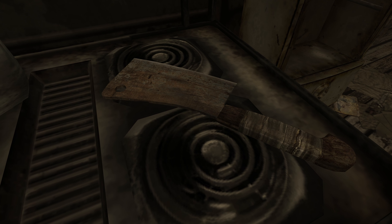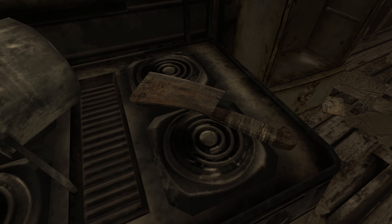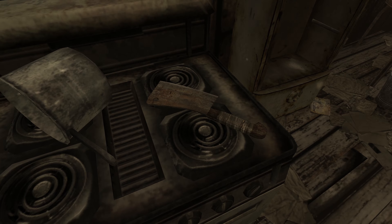On our way through the Mojave, we can stumble upon Wolfhorn Ranch. This quaint little farmhouse outside Novak has a storied past for those who look a bit closer. Outside the farmhouse, various crops grow, and antennae protrude from sporadic places around the property.